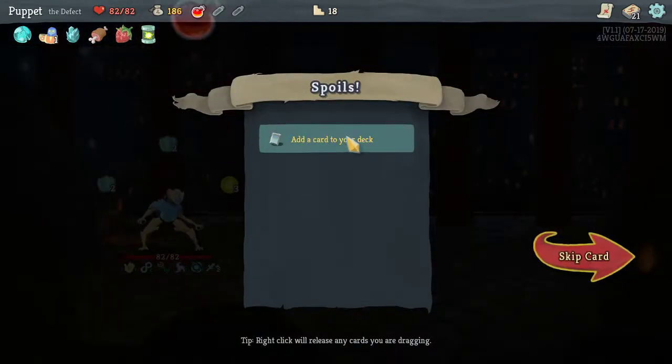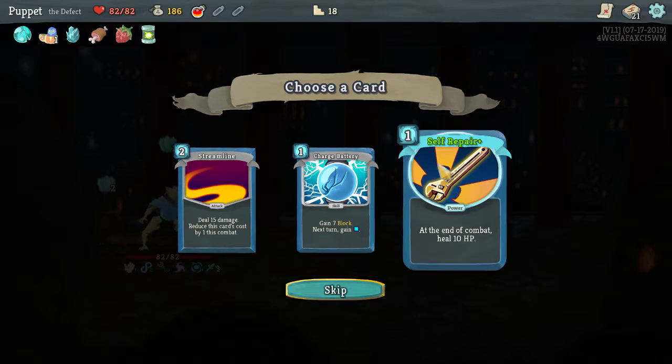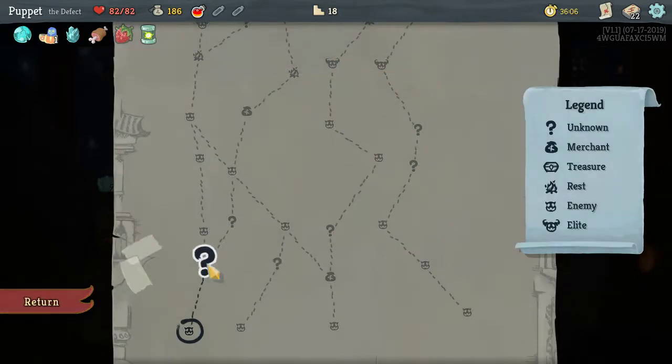Fire potion — not so awesome, but something. Streamline doing more damage is quite helpful; Charge Battery is not bad either. I've got one Self-Repair, that seems about right. Let's grab another Streamline — I want to do more damage as much as possible, as fast as possible.